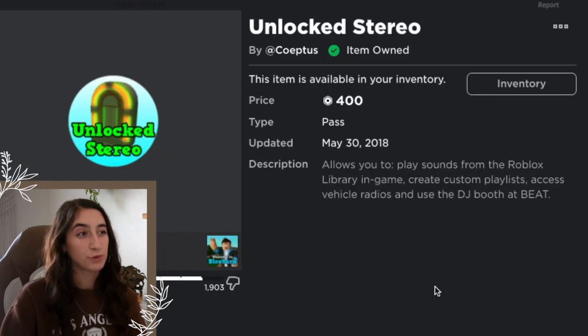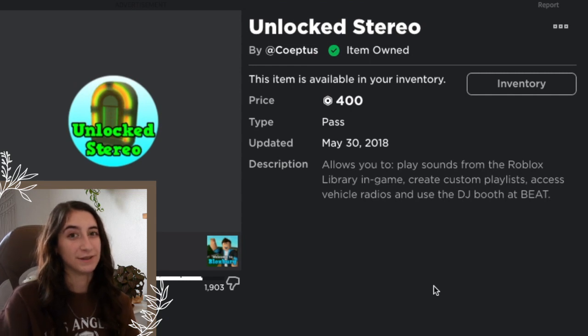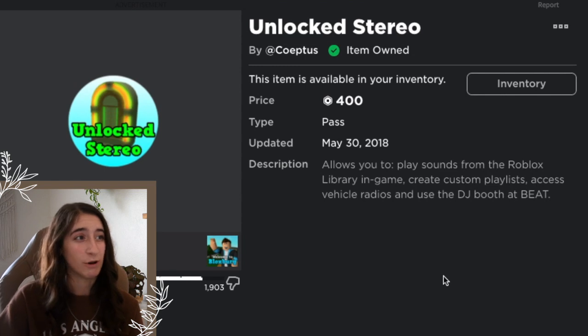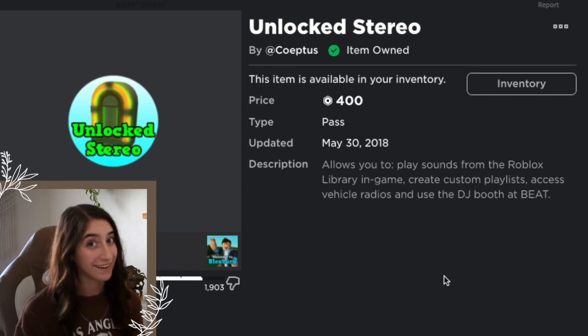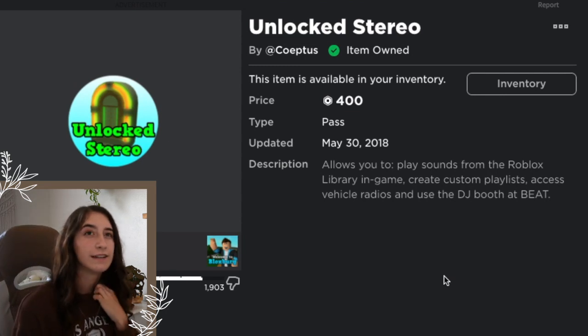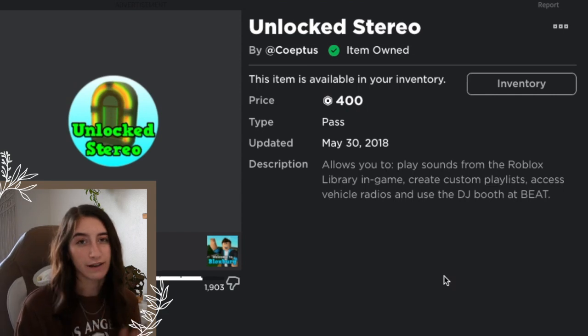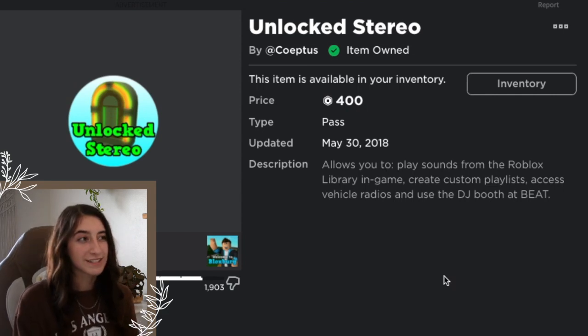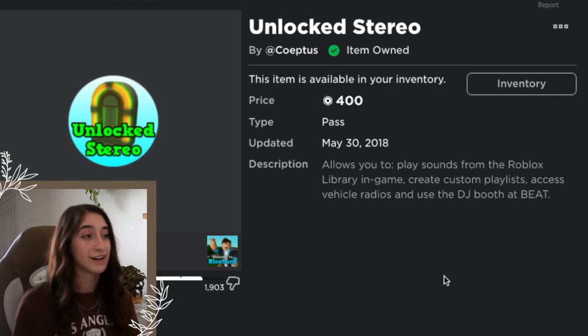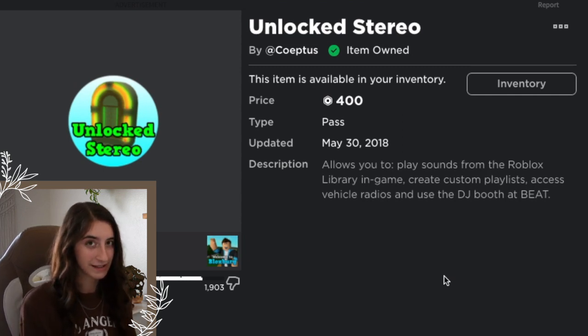The Unlocked Stereo — the price is way too expensive for what it does. For someone who hosts events on their plot it's nice to have, but the range isn't great. I wish the range filled the whole plot because I have to place many radios around and try to hide them, which gets complicated at events.